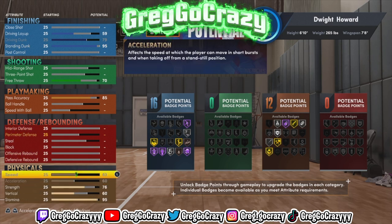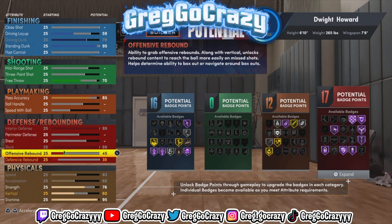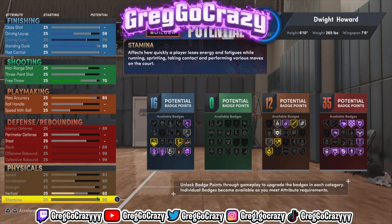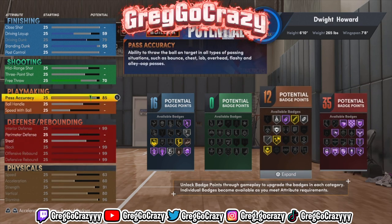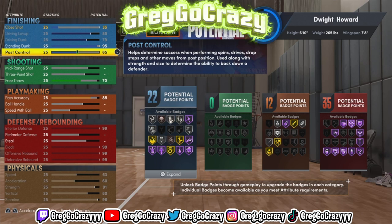For the physicals on this inside center build, I maxed out mostly everything — you always got to max out the speed and acceleration, and put his strength up just a little bit, and his vertical up just a little bit. For the defense, I gave his block — offensive and defensive — all 99, maxed that out. With some badge points left, I put the rest into finishing so he can get more finishing badges in the paint. I also maxed out his driving layup and post control so he can work on the post too.